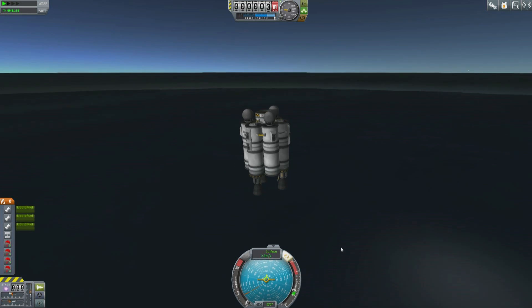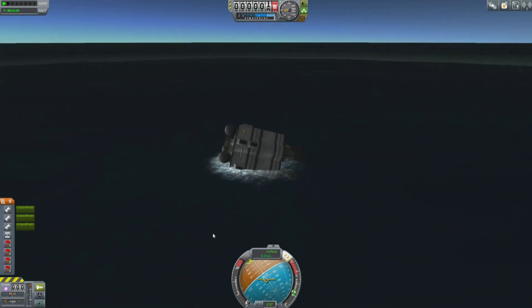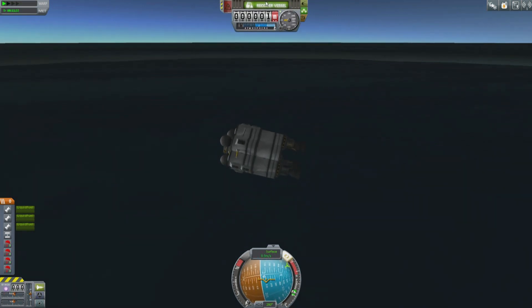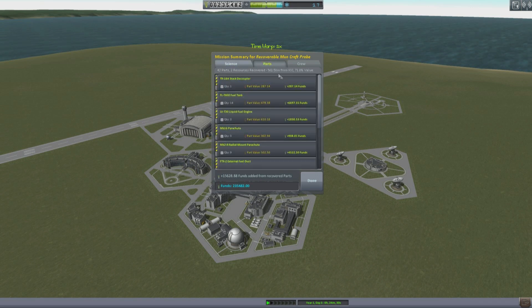There we go — a successful landing. Note that this stage was built short and wide so that when it landed it wouldn't fall over and destroy things. In addition to all those parachutes, you need to make sure the object is stable and doesn't destroy itself by falling over.